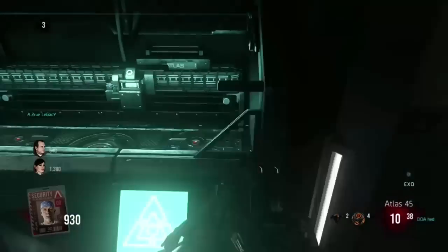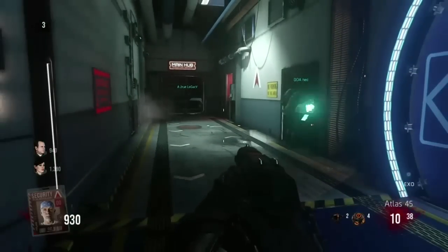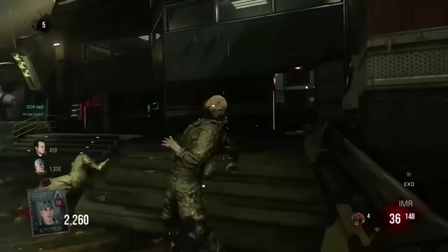The first thing you're going to want to do is have someone else, not you, get the distraction drone. As you saw right there, that comes from the 3D printer.